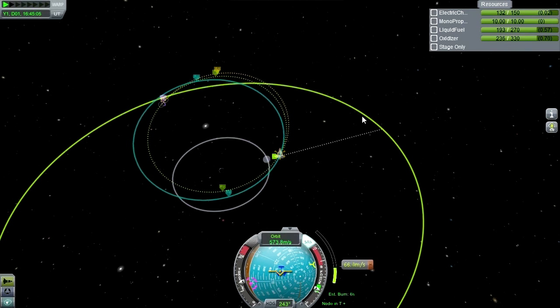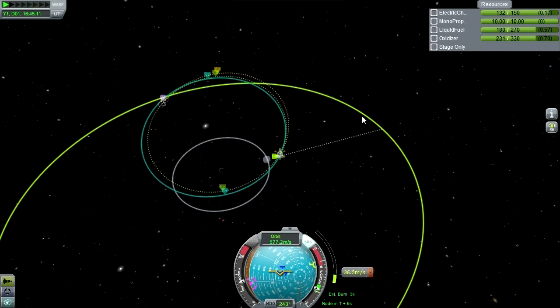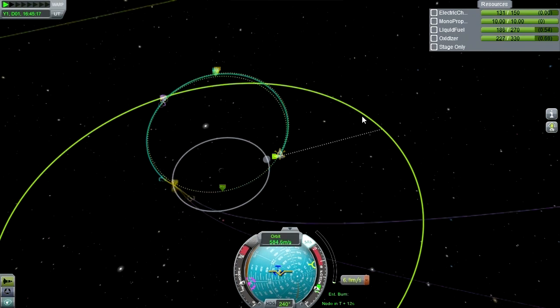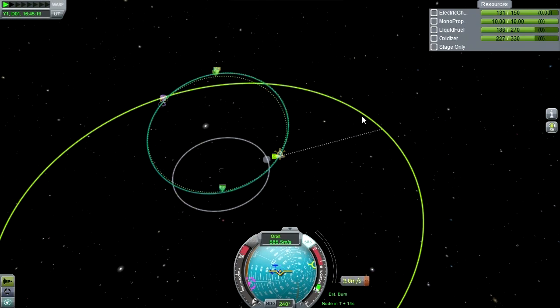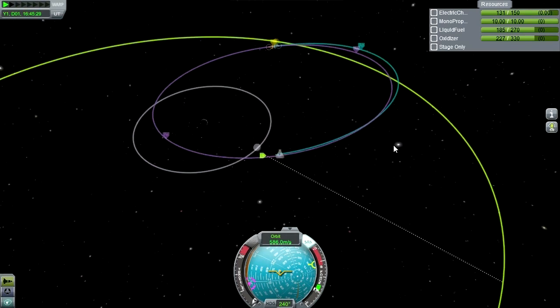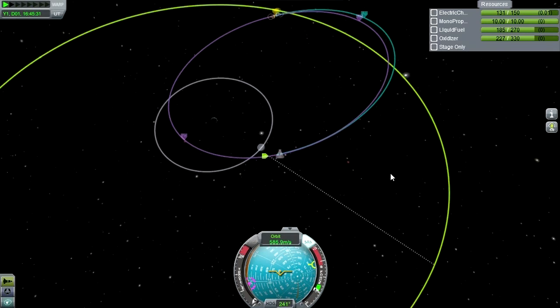We could return to the moon - no, that's not what we want to do. We want to go to Minmus, because Jeb is an overachiever. Let's face it. There we go - alright, checkmark, that's good enough for me. Let us continue and we will meet up with Minmus.